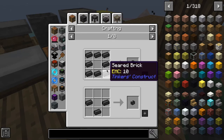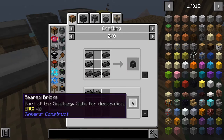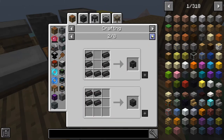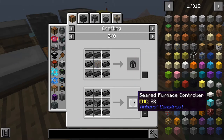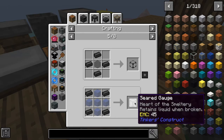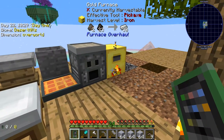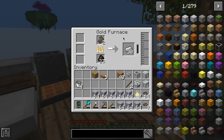I'll just look at what I can make with this and see how many of the things are there. We're going to need a lot of said bricks. Basically I just need to melt all this — I'm just going to wait for this to go.